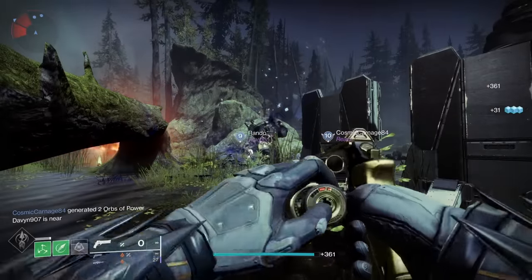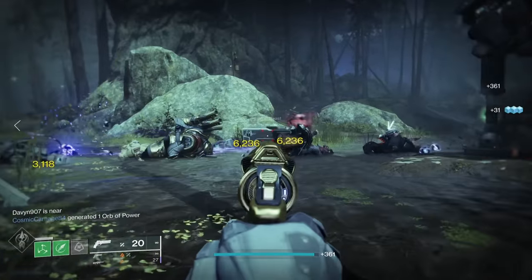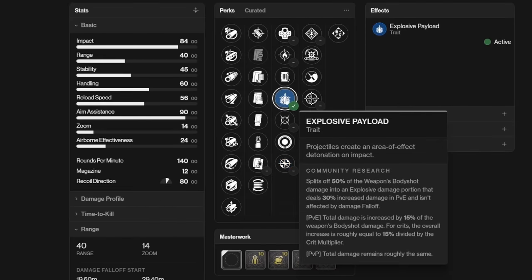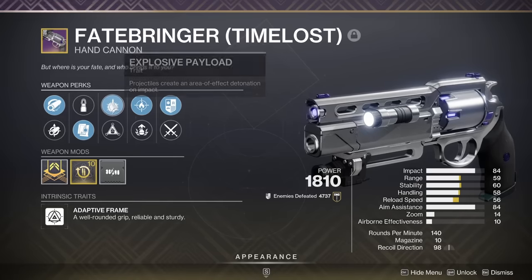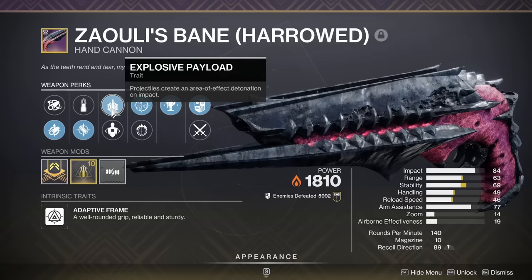By all means, if you get Enlightened Action it is nice to have, but I don't think it's needed. So that leaves us with the two best traits in the left column: Explosive Payload and Firefly. Explosive Payload buffs our bodyshot damage by 15% and our crit damage by 9%, so this is essentially just a flat-out damage bonus right out of the gate. I farmed a Fatebringer for a long time trying to get Explosive Payload and Frenzy together, but it never dropped. Explosive Payload being in the left column is a big deal — very few weapons roll with this.